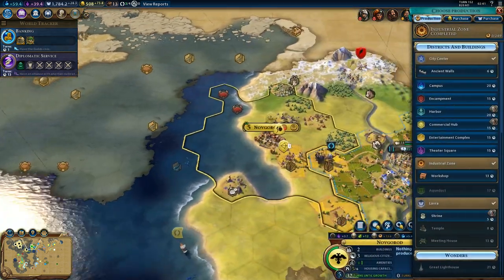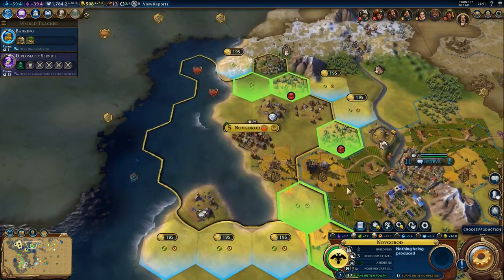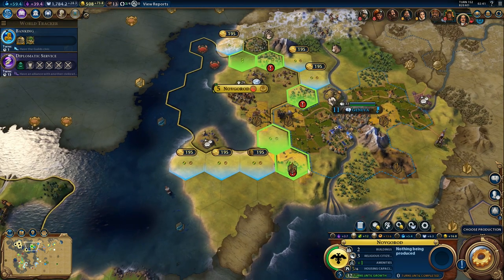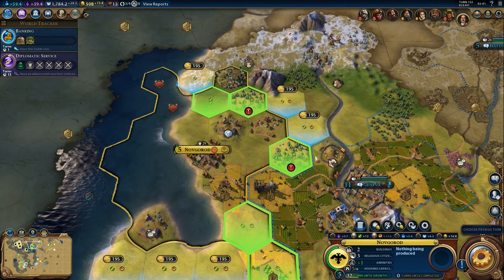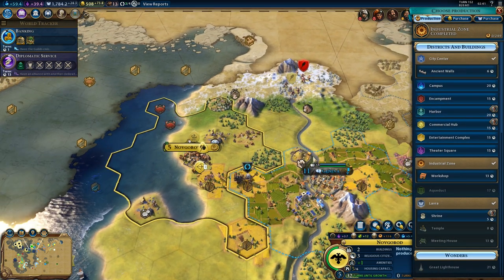Moscow library for great scientist points — obviously. The builder needs two more turns to chop that forest. I still want an encampment district but where exactly? We could build it on the Tundra — it wouldn't be super useful. I'd rather use the more useful tiles for other things.